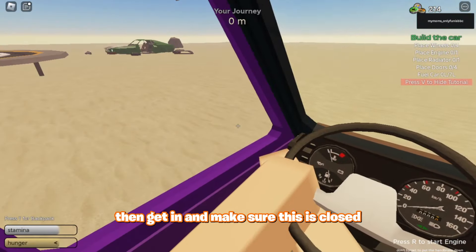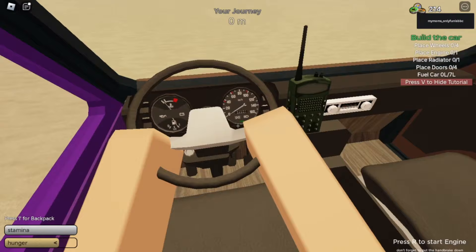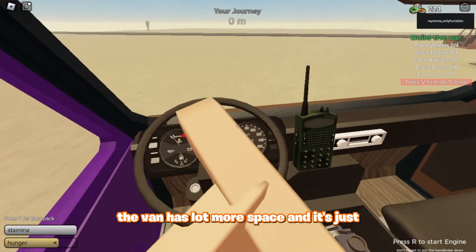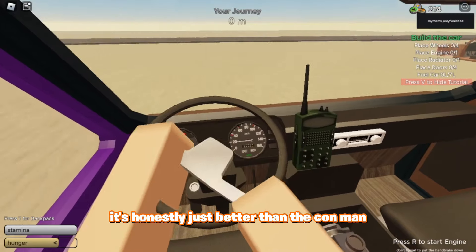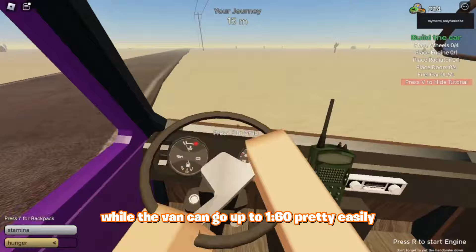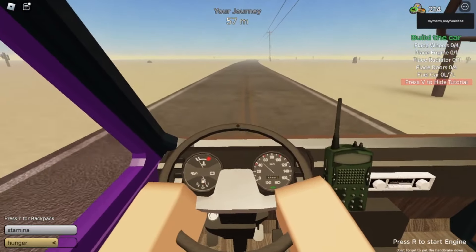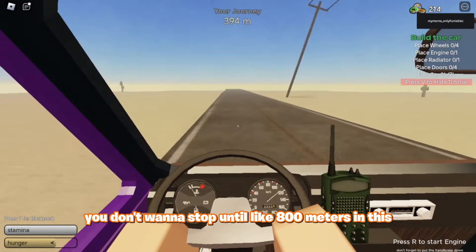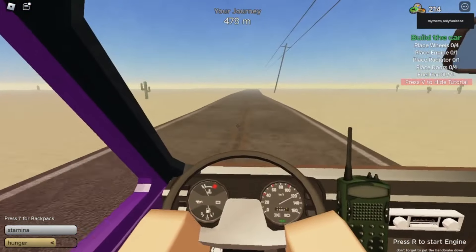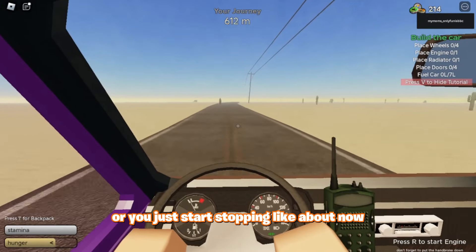Then get in. Make sure this is closed and put the handbrake down. And get on your way. The van has a lot more space and it's honestly just better than the car. The car gets stuck at like 80 kilometers an hour, while the van can go up to 160 pretty easily. So you just want to start going a little bit faster. You don't want to stop until about 800 meters, because everything is useless until 800 meters. Then you can start stopping.